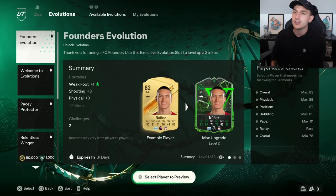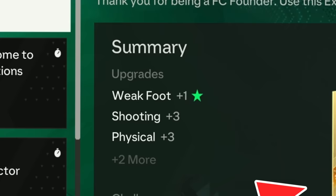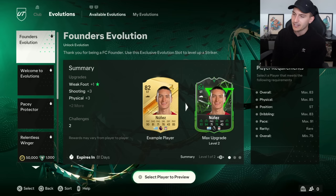With this first one, this is all you have to do - and this is how all the evolutions work. For this, you're going to be getting a plus one weak foot upgrade, plus three shooting, plus three physical, and two more. The card looks absolutely ridiculous - the card design looks so good.